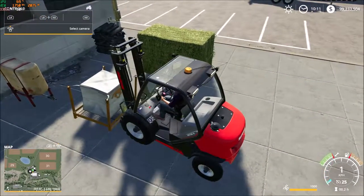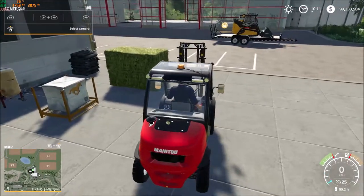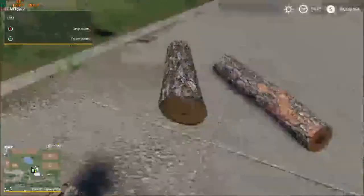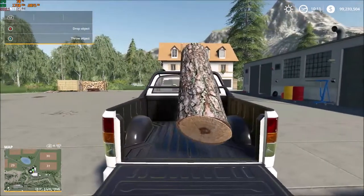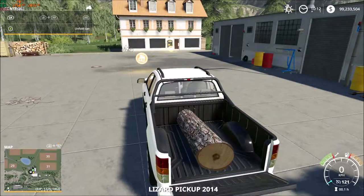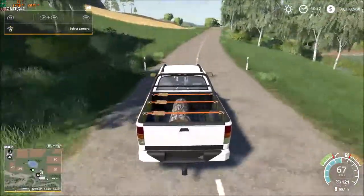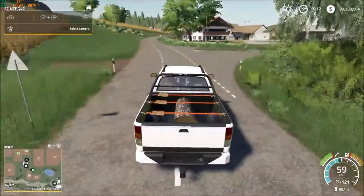The final test for the Lizard pickup: can it do logging? I've got some logs already pre-chopped down over here. I pick one up, take it down, and stick it in the tray. For it to pass, it has to stay in the tray — it doesn't sink towards the ground. We fold the tray back up, put our tension belts on, and go for a drive. The Lizard pickup passes my farm truck test no problems at all — it can tow, do lumber, carry pallets, do hay bales, no worries at all.